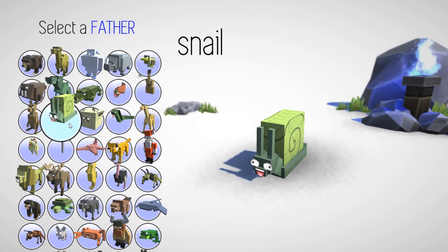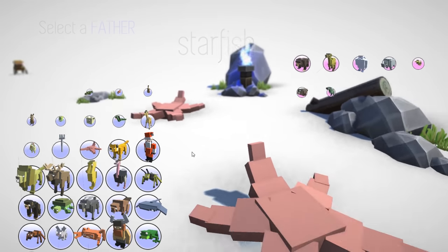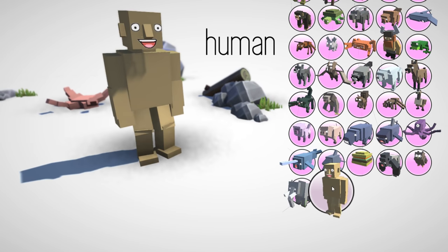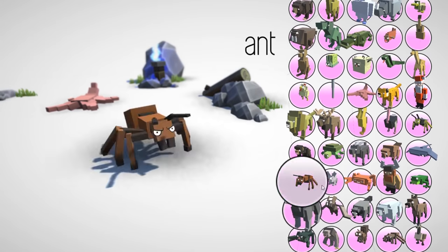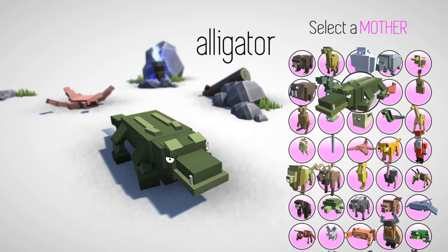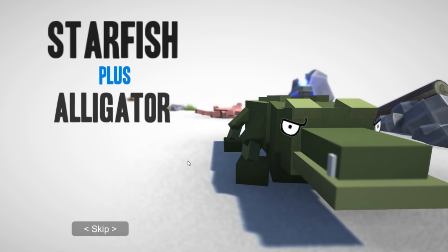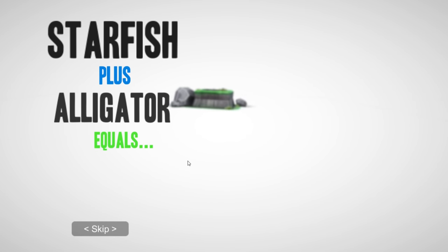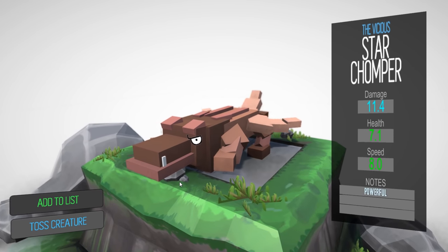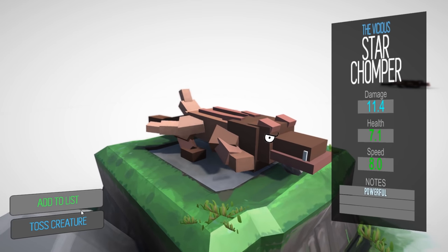I've tried to mix stuff with the snail and I never get anything good. I'm gonna try a starfish and... it's hard to think of ideas that'll be really funny. What about an alligator? That would be pretty crazy. Next I'm gonna try if an alligator plus the starfish the other way around looks any different — maybe it doesn't. What the hell — the Vicious Star Chomper! It's okay, but it's not that great. I think we're gonna toss this out.